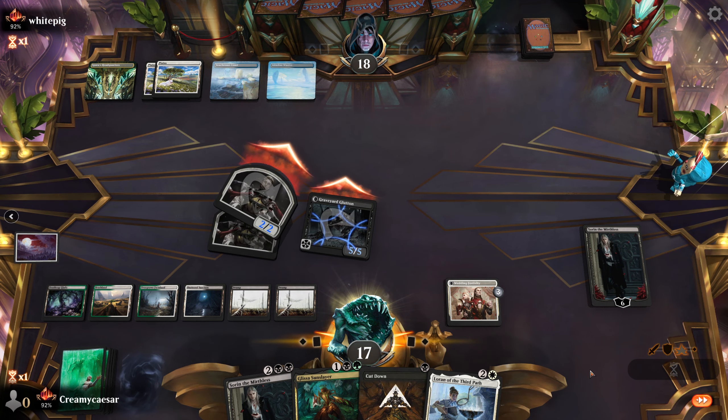We need to land off the top — perfect. We'll keep the dog, no attacks. We get Nissa next turn, get back our thing. Followed Haunting — let's get back our Glissa, make a thing, attack. Get rid of that — I should have gotten a creature, but whatever.